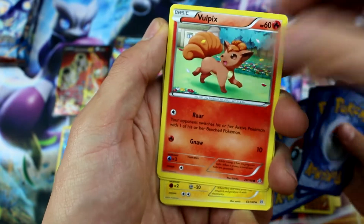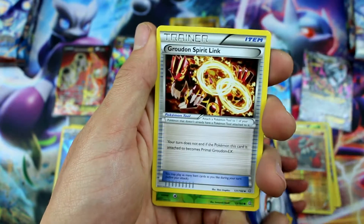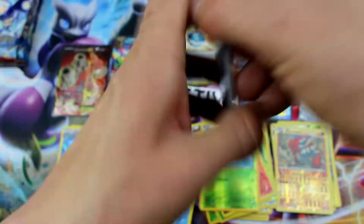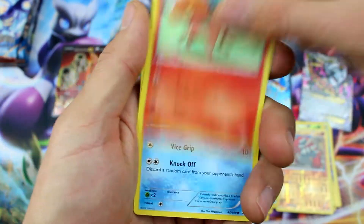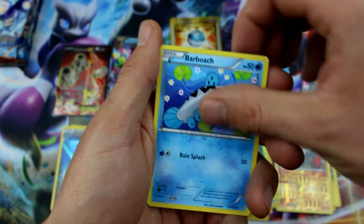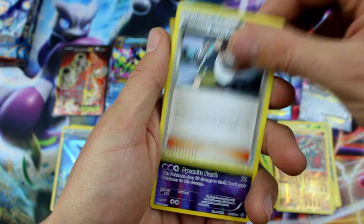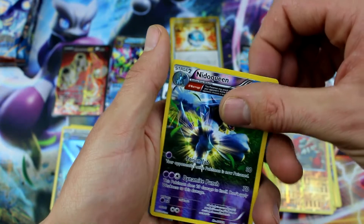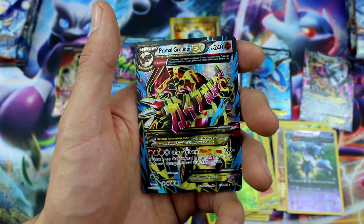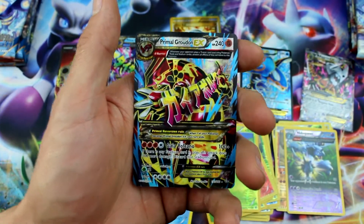Barboach, Zigzagoon, Chico, Vulpix, Rhyhorn, Electric, Silent Lab, Groudon Spirit Link Reverse Holo, Surskit, and Swampert. Vulpix, Corphish, Tynamo, Weedle, Barboach, Tentacool, Vibrava, Professor Birch's Observations, Nidoqueen Reverse Holo Rare, and... Look at that! The most expensive card in the set at $19.31!